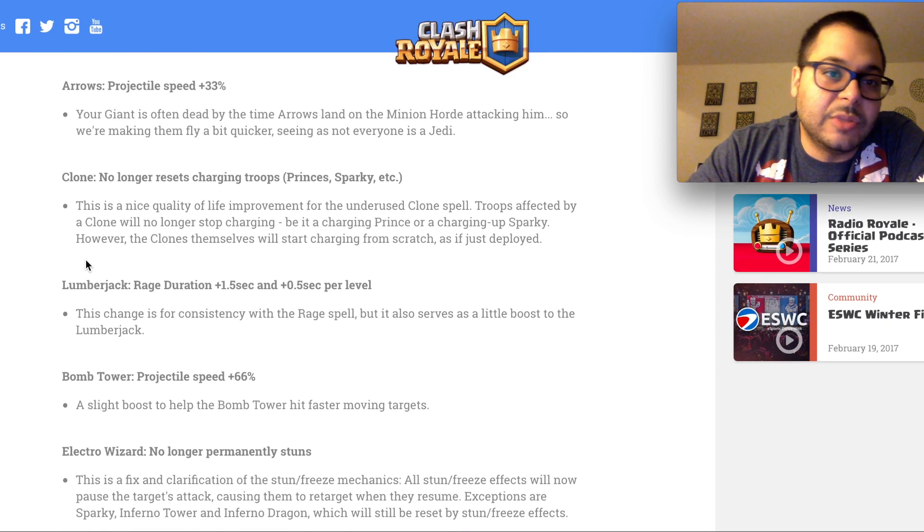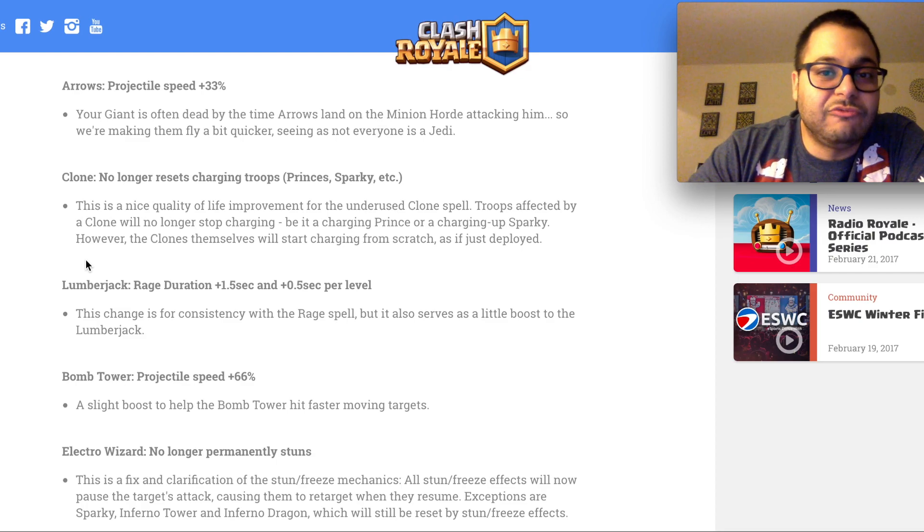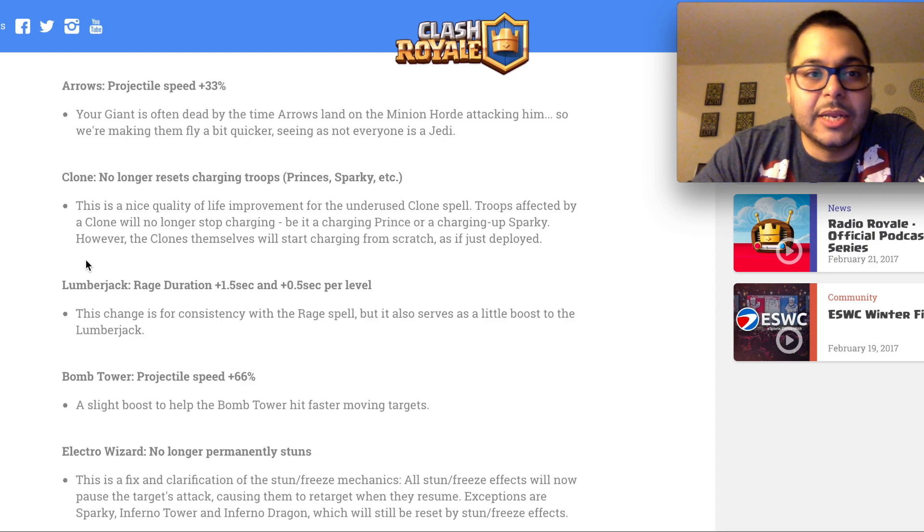Next up is Arrows — the projectile speed is being increased by 33%. The point is that your giant is often dead by the time arrows land on the minion horde attacking him, so they're making them fly a bit quicker. I've been a victim of that minion horde ripping apart my tanks insanely fast. With this buff we'll start seeing arrows again. I've been seeing them a little more than usual with the Goblin Gang and Goblin Barrel out, and after the Zap was nerfed. This will give more reason to use it in the higher arenas.